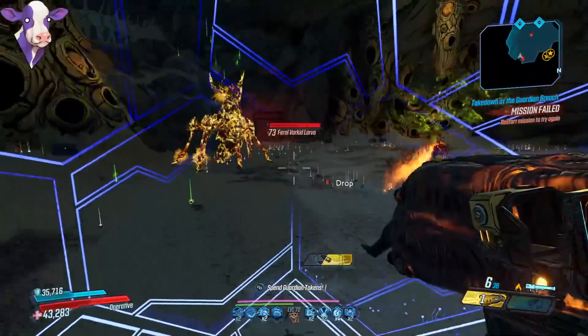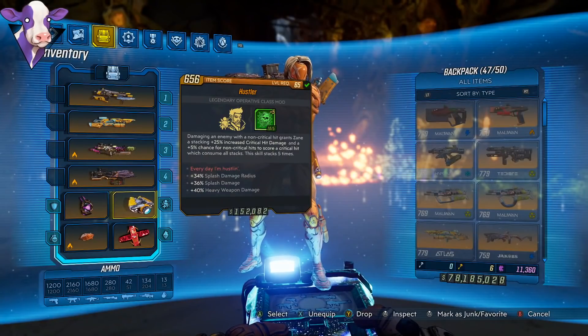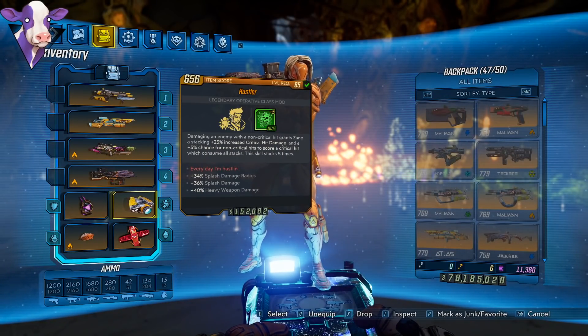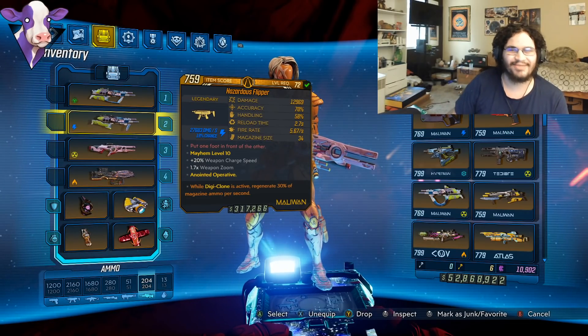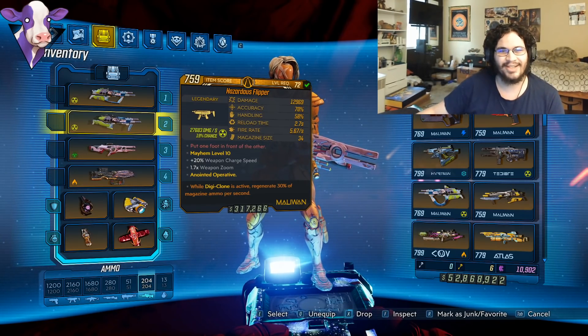That is pretty much it for this video. As you guys can see, this is one of the most versatile builds in the game. If you find some cool gear combinations and cool anointments you want to try out, go for it — use some of the tips and tricks in this video. That is the Swiss Army Knife Zane build. I'll see you guys in the next one, I'm out.